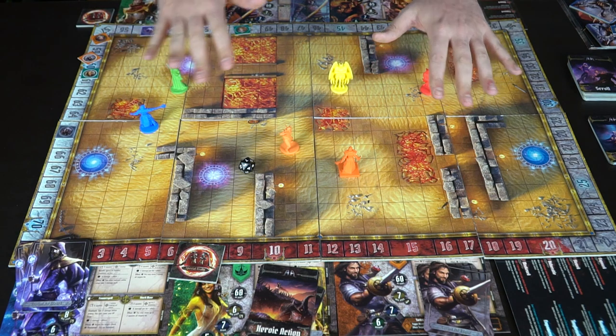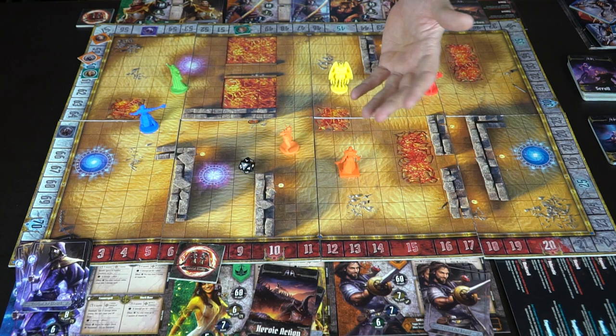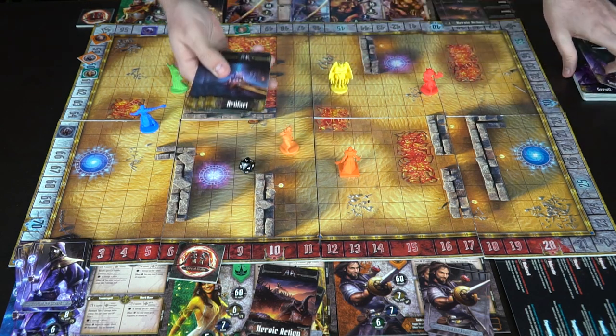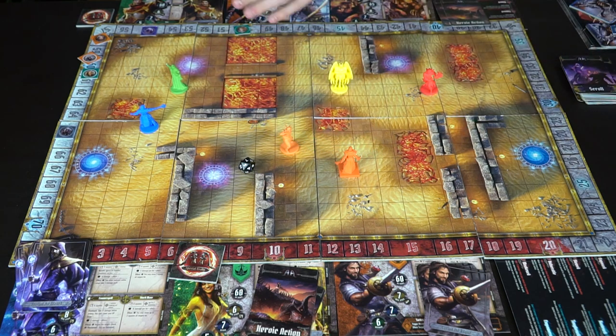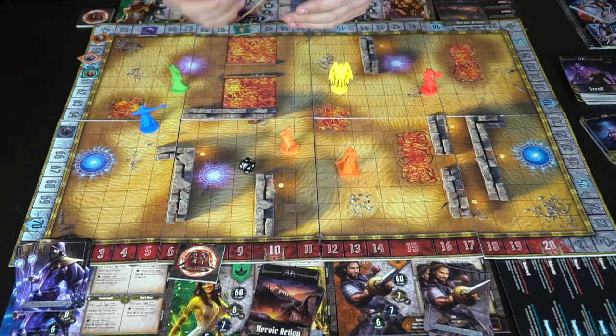That's the basic PvP gameplay — a stylized tactical game with special ability cards, heroic action cards, potential artifact equipment, and scroll cards. There are also critical strikes, a variety of card effects like moving opponents into fire, cleaving, and whirlwind abilities.